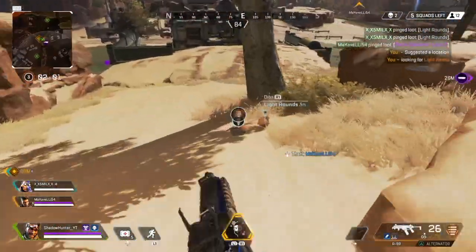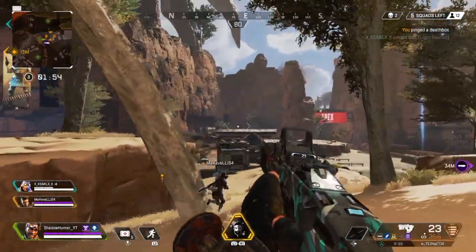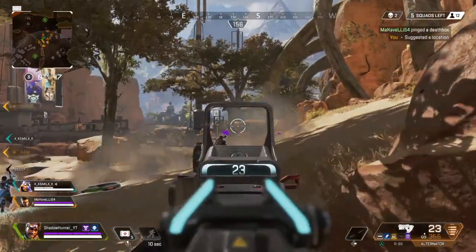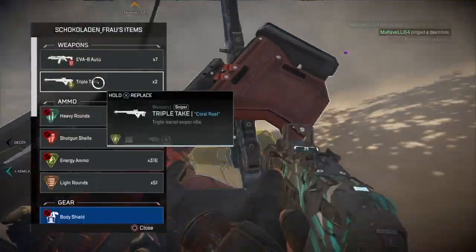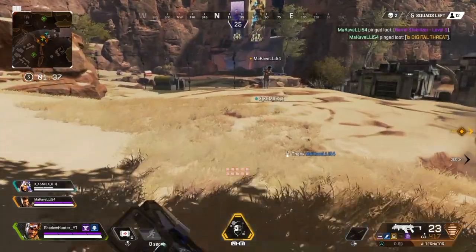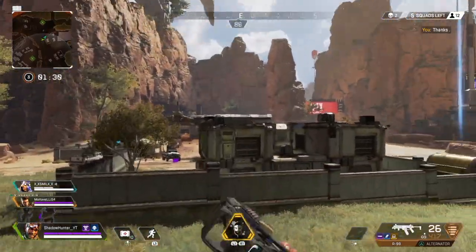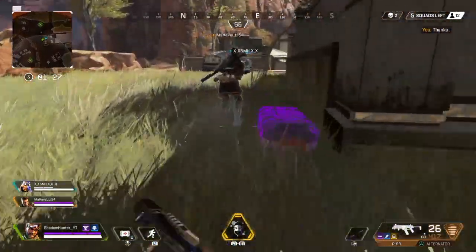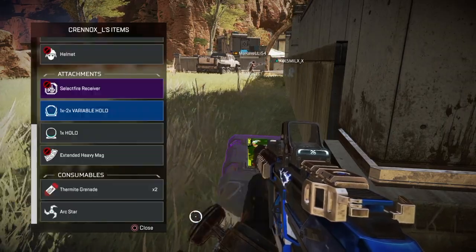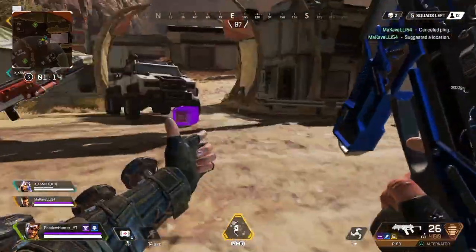As an example, say you earn enough rank points to reach Gold Two. If you play a ranked match and score two kills but don't place in the top 10, you net zero rank points for that match. If you didn't score any points at all, you lose the two rank point entry fee. By losing rank points it is possible to drop tiers — you might go from Gold Two to Gold Three — but you cannot drop all the way down to a lower rank. Once you're in Gold, you'll stay in Gold unless you reach Platinum.